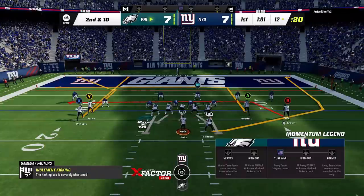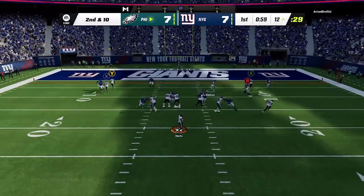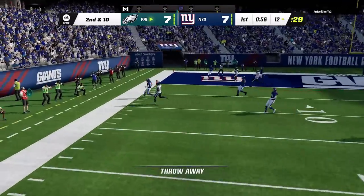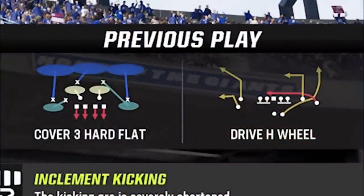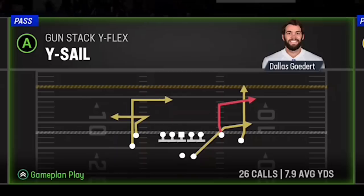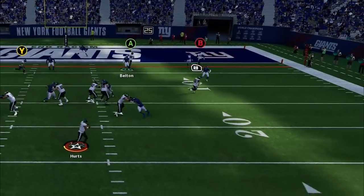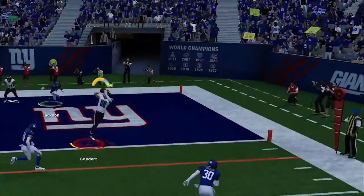But this is where the offense stalls, as I usually use the drive H wheel, which we already discovered doesn't work well against cover 3. So after failing on the first two downs and seeing that he is running cover 3 with hard flats, I switch over to my replacement play the Y sail. The tight end should easily get above the hard flat and underneath the cover 3 cornerback, and we score again to take the lead.